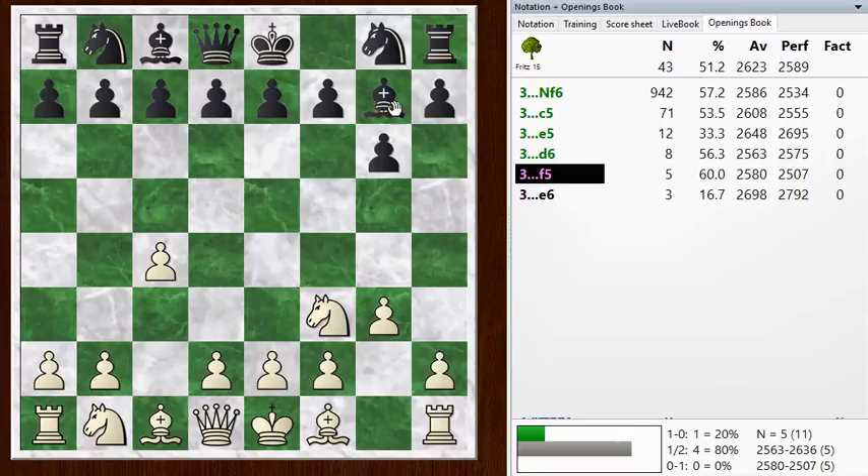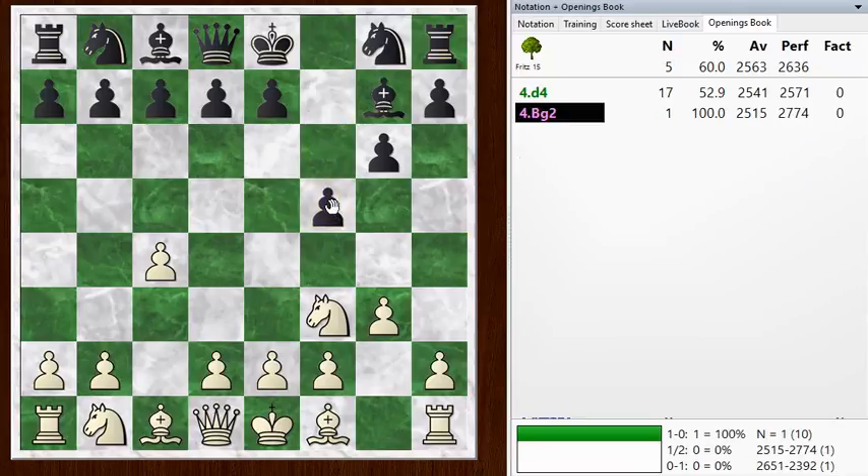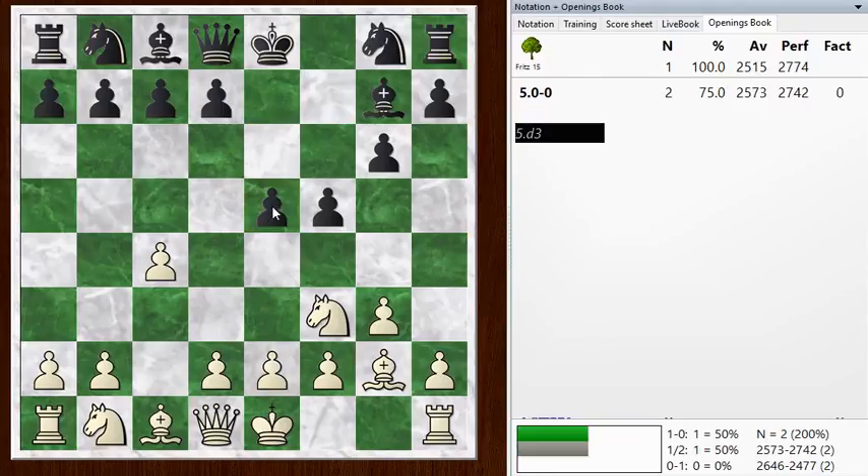Black has prevented that by fianchettoing his bishop early on, and he follows up with a very interesting move: F5. So he's playing a Leningrad Dutch — a Dutch defense here. And if I played D4 at any point, this would be a perfectly normal fianchettoed queen's pawn opening against a Dutch defense. But that's not my intention; I'm going for a Reti-style opening. He went with E5 here — an interesting approach. I'm not sure if that's normally part of the Dutch defense. Maybe he's trying to punish me for not playing D4.